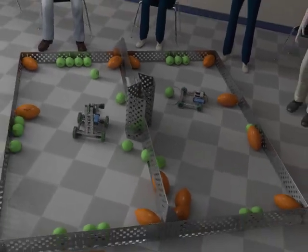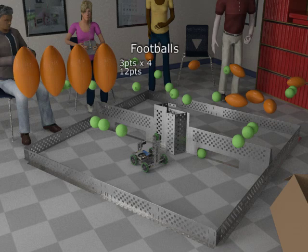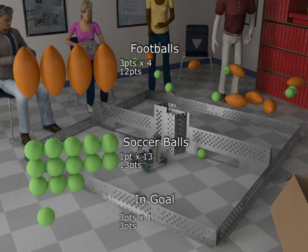That was an exciting match. Let's tally up the scores. Robot One scored four footballs — each worth three points — for 12 points. Robot One also scored 13 soccer balls at one point each for 13 points, and one soccer ball in the goal worth three points. This gives Robot One a total of 28 points.